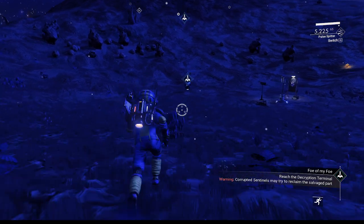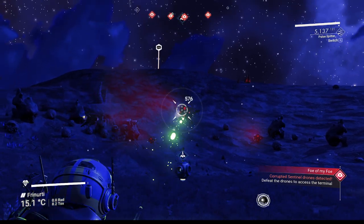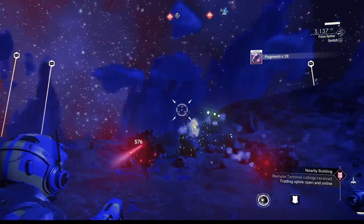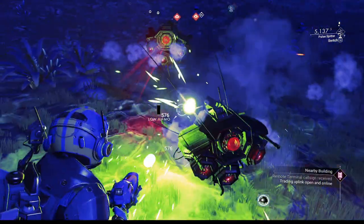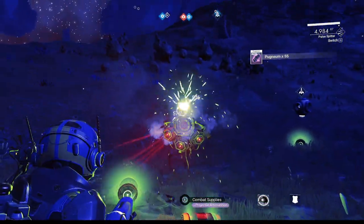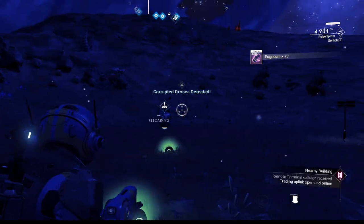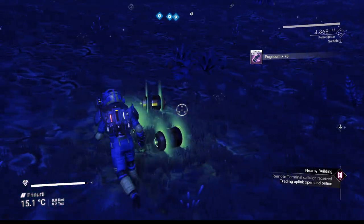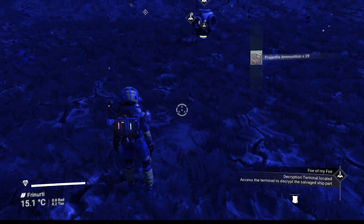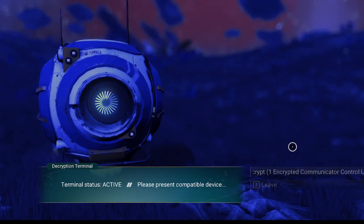Pulse spitter — let's do a reload. See, that gets their attention, but they don't actually shoot usually. See, they still haven't started shooting me. Now, usually there's a second wave, but it looks like they've modified this mission so there's only one wave of corrupt sentinels now. Which is a shame, because you used to be able to get eight salvaged glass from those things.